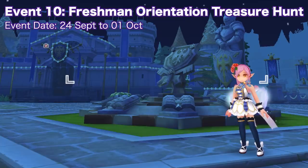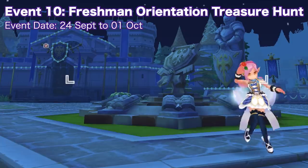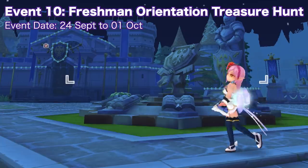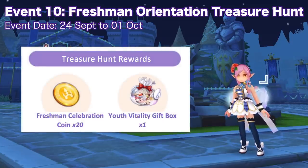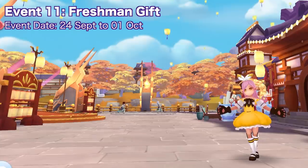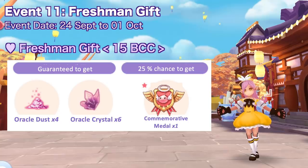From September 24 until the end of the month, we have the freshman orientation treasure hunt event. Talk to the celebration treasure ambassador NPC in Prantera Square to accept the quest — you'll receive a treasure map pointing to hidden treasure locations, with rewards of one youth vitality gift box and 20 freshman celebration coins. Also from September 24, you can purchase the freshman gift pack from the Big Cat Coin Mall for 15 BCC, containing 6 oracle crystal, 4 oracle dust, and a 25% chance to get a commemorative medal used to exchange for headwear.